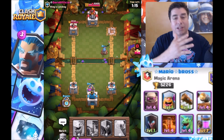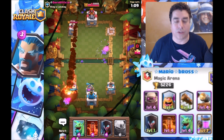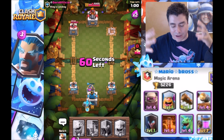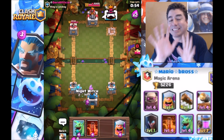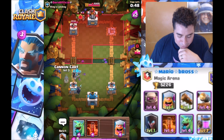Now we can start building another elixir collector and go for either the three crowns or start attacking from the left side. If you have the full combo it is so deadly. Let's go with the golem, add more pressure on the left side. Otherwise I'm gonna see that hog rider coming in on the right side. My opponent is not happy — sorry my friend, chill out.